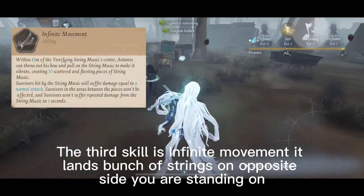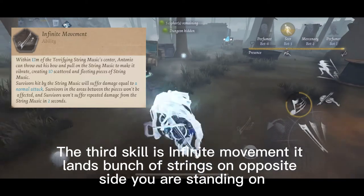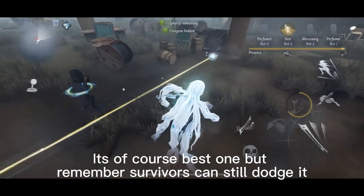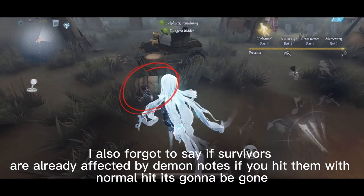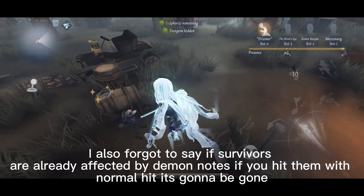The third skill is Infinite Movement — it lands a bunch of strings on the opposite side you are standing on. It's of course the best one, but remember survivors can still dodge it because there's a gap between each line. Also, if survivors are already affected by demon notes and you hit them with a normal hit, the demon notes will be gone.